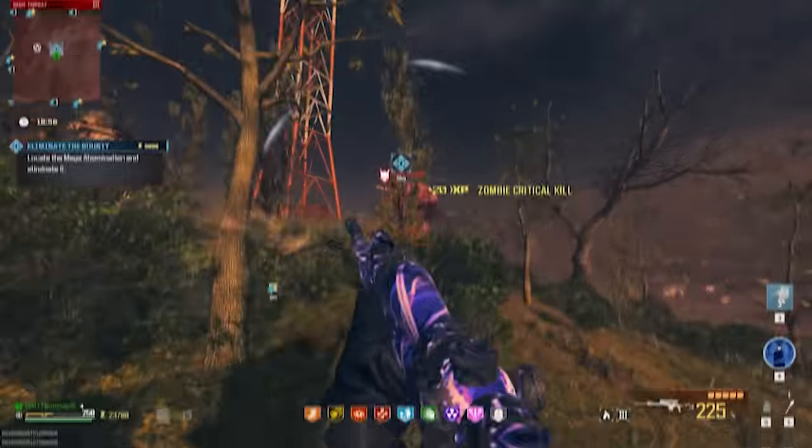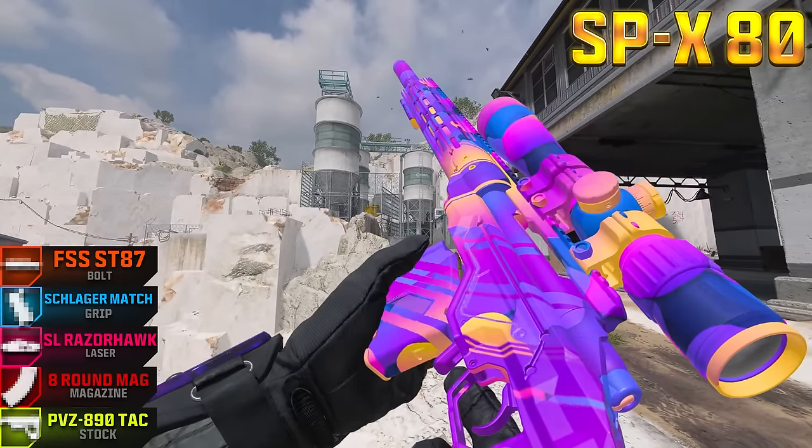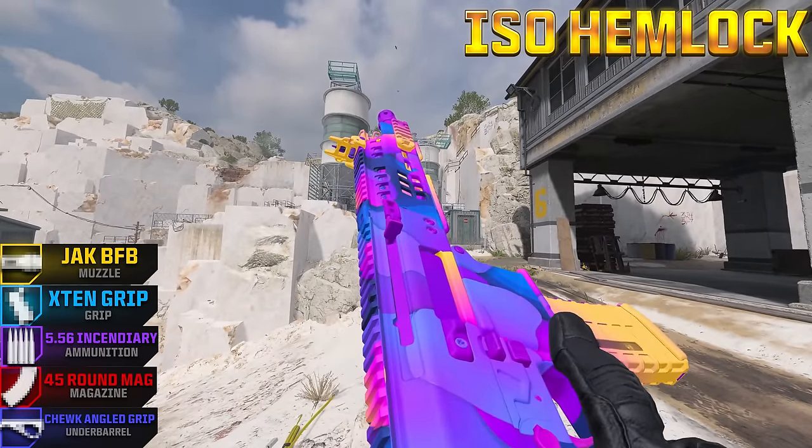On this episode of Pimp My Gun, we'll be using the mag of holding on two weapons that have the potential to be some of the best boss killers in the game. Starting with the SPX-80 that deals massive damage, and the ISO Hemlock that has a special attachment that might just put it over the edge. Let's go test them out.